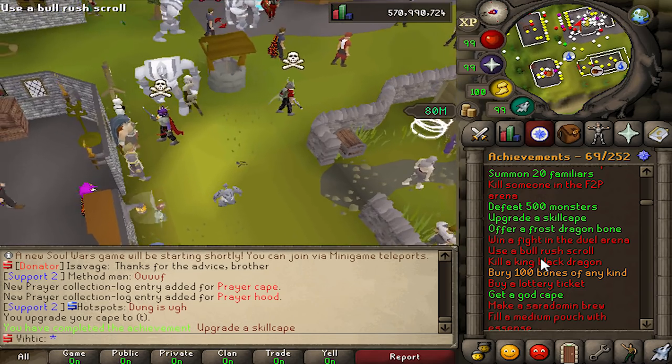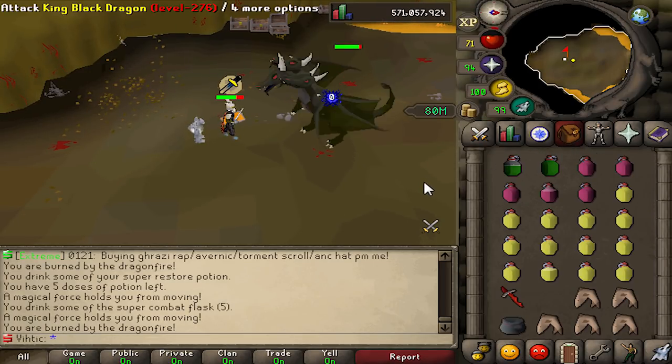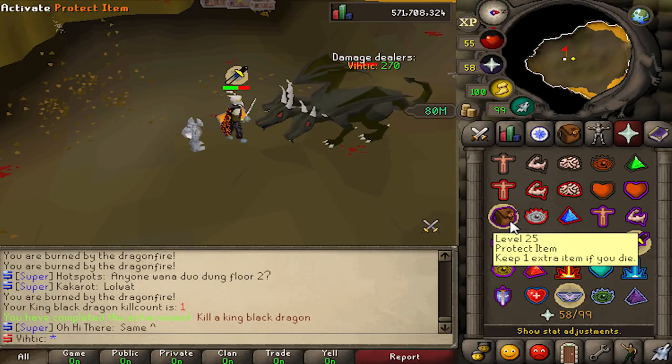Kill a king black dragon — okay, I think we just gotta do that. He's weak to stab, that's the first thing he's weak to. There we go, done.